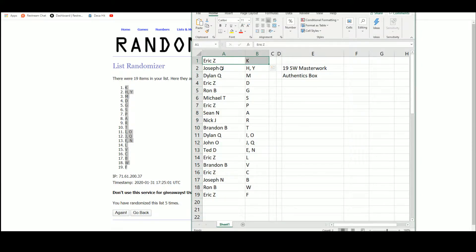Eric with K, Joseph with HY, Dylan with M, Eric with D, Ron with G, Michael with S, Eric with P, Sean with A, Nick with R, Brandon with T, Dylan with IO, John with JQ, Ted with EN, Eric with L and C, Brandon with V, Joseph with V, Ron with W, and Eric with F.